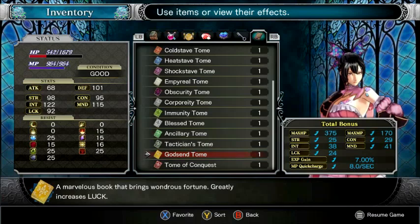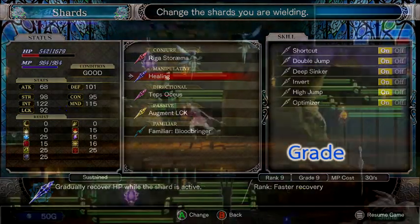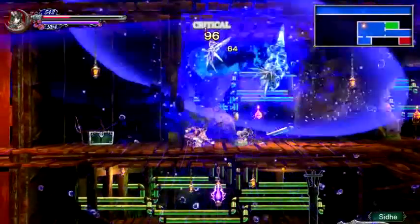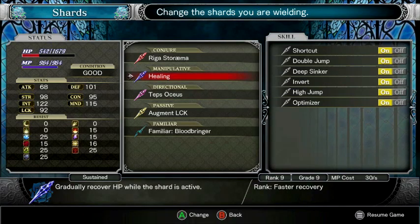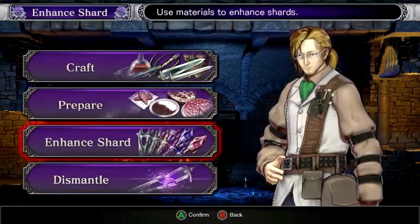The next step is to improve your chart as much as possible. There are two aspects: first, the grade. The grade increases when you collect the same type of charts repeatedly. The higher the grade, the more HP you recover per hit. Grade one of the healing chart heals 4 HP, and maximized at grade nine it recovers 15 HP.